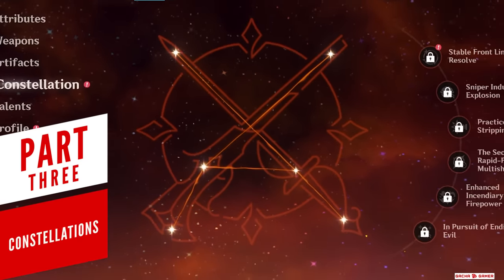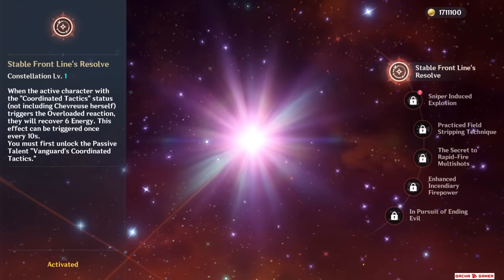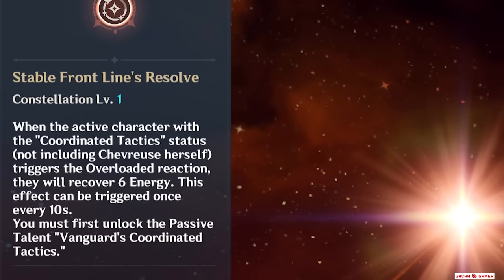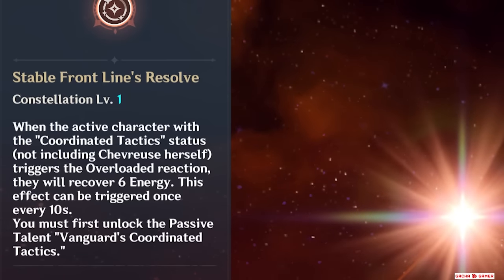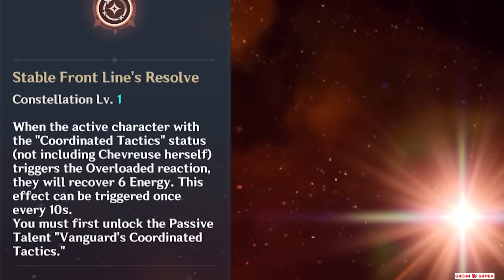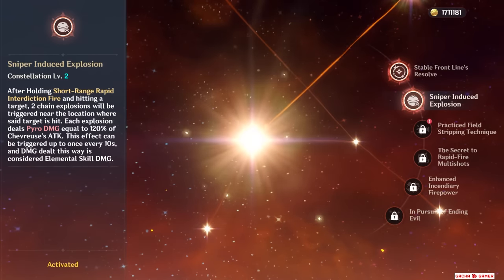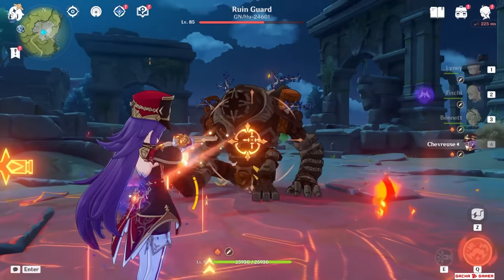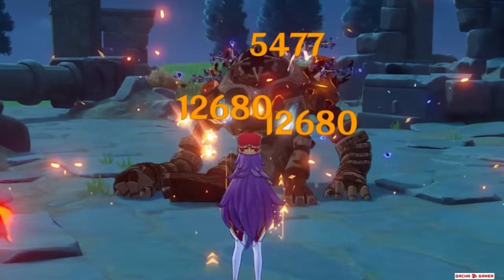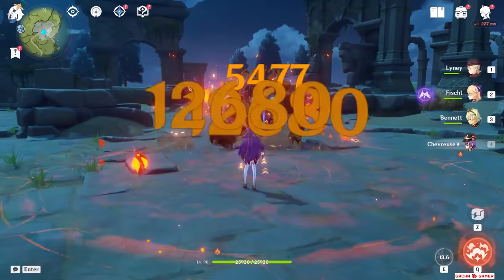When it comes to her constellations, C1 is pretty nice since it restores 6 energy to the active character when an Overload Reaction occurs. This sadly doesn't include Shevress herself and has a 10-second cooldown, but when running energy-hungry characters like Xiangling it's pretty awesome. C2 makes her hold skill trigger 2 chain explosions that deal small damage counted as skill damage, offering extra skill damage and a bit more area coverage.